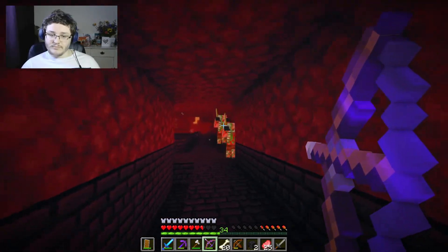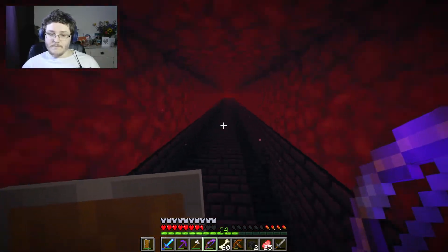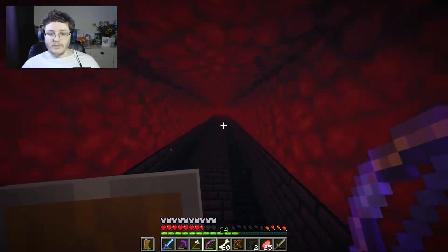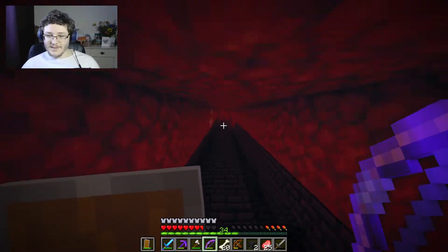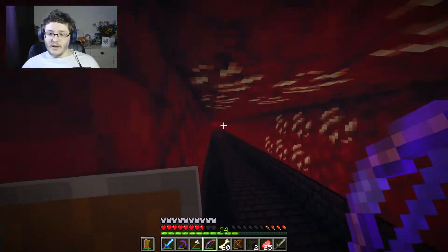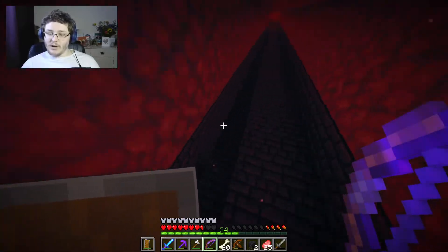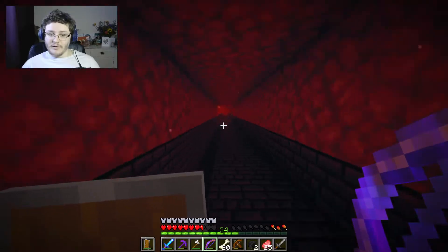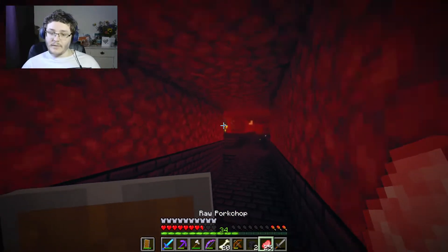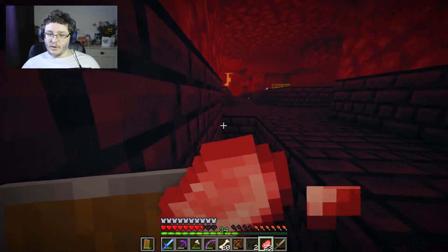I'd basically try everything possible. So yeah — kill the piglins, get Looting 3, stick a film on, make the platforms bigger if you can. I would just recommend mining — I think you have to do it out of the fortress brick so they'll never break it. So maybe just mine a whole load of it. That's why there's a big trough here from where I mined it out, and then you just build it out like I did here. I could probably speed this up if I carried on building out.